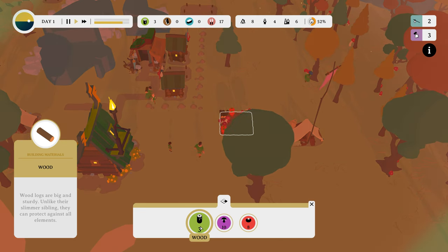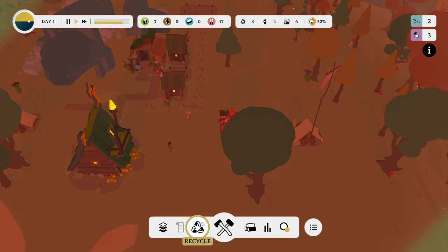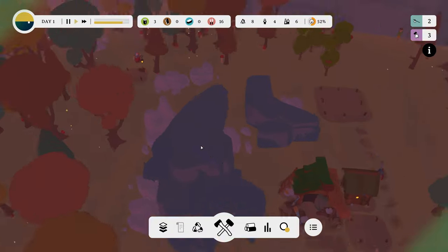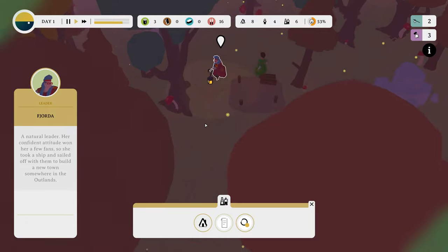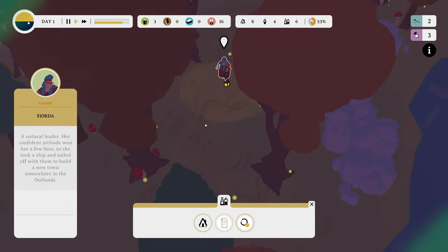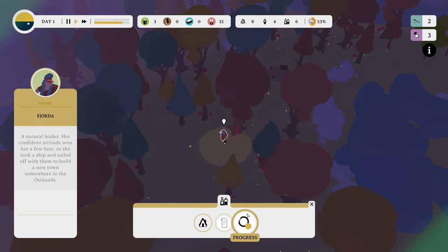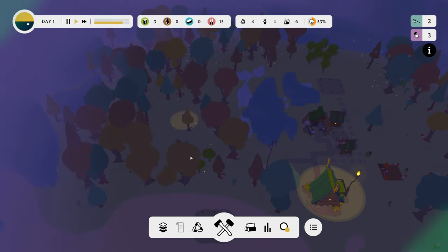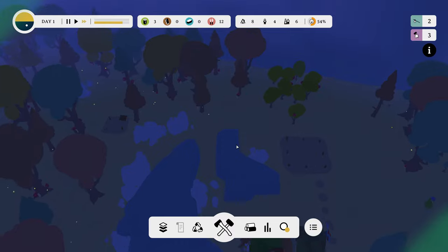Wood logs are big and sturdy. Unlike their slimmer siblings, they can protect against all elements. No one is using the logs to build the log thingy. What are you doing? A natural leader — her confident attitude won her a few friends, so she took a ship and sailed off with them to build a new town somewhere in the Outlands. Someone's gotta take the logs, but it's taking them a while because I didn't build any roads over there. Alright, that one's on me.